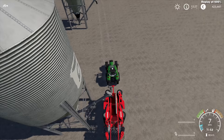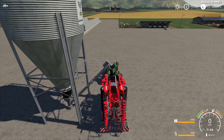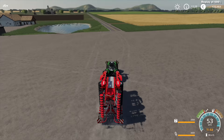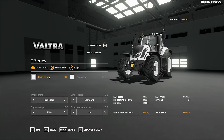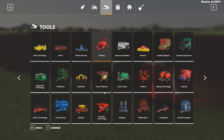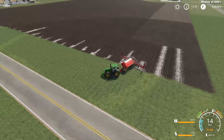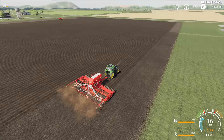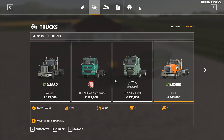Starting from the other side of the field, I decided to go first with barley because barley has a higher yield than wheat. Barley and wheat are also important for us because they produce straw. As you can see, there is a problem with the AI — it doesn't plant to the edge of the field, so I'll have to do that manually later.